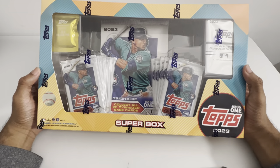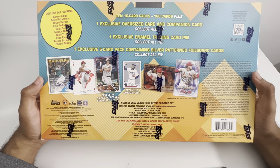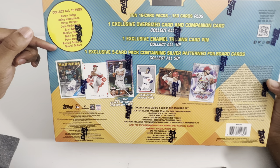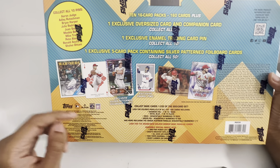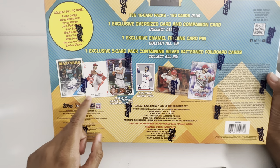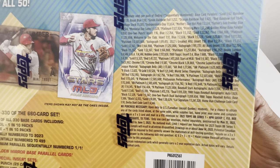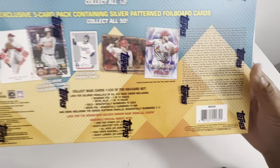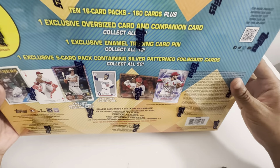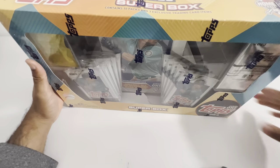I picked this up and it's going to have a little bit more. They have the collect-all-10 pins. All the players — Julio, Trout, Shohei, Judge, Harper, Soto, Mookie, Alonzo, and Acuna Jr. Here's all the odds. Not sure if the odds are increased in these compared to the other boxes, but they have the oversized card, the five-card pack with the silver pattern foil card, and the pen. Let's go ahead and get into it.